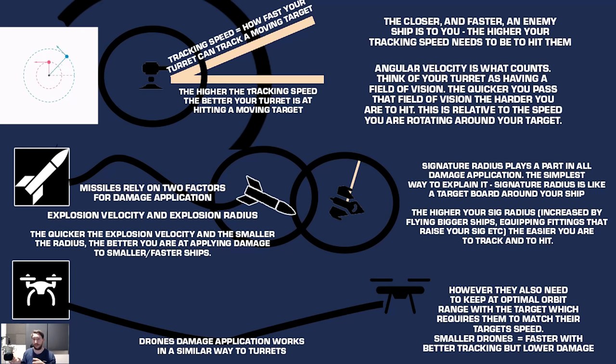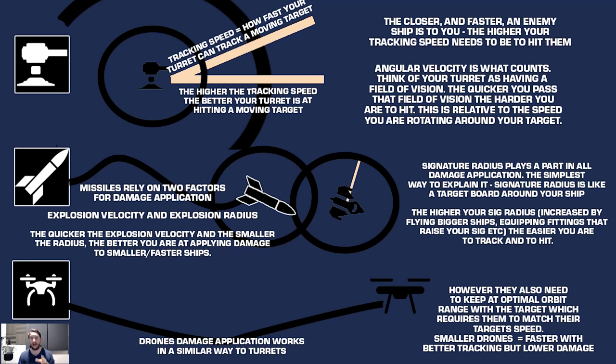Angular velocity is shown by this graphic on the left. Those two dots are actually moving at exactly the same speed, but the angular velocity of the red dot is much higher because it is closer and orbiting its target in a tighter pattern. Therefore a turret needs a much higher tracking speed to apply damage to the red dot, whereas the blue dot — despite traveling at the same speed — is much easier to track because it is not moving around the target quickly.